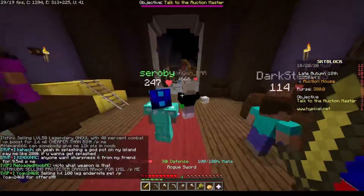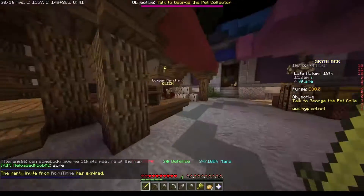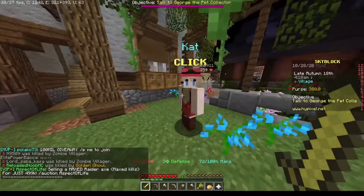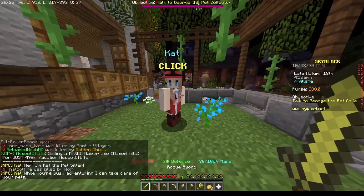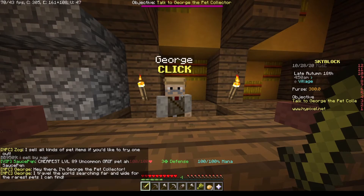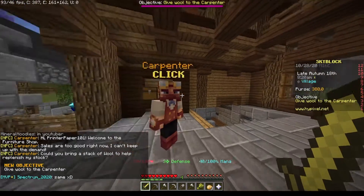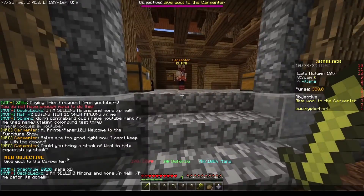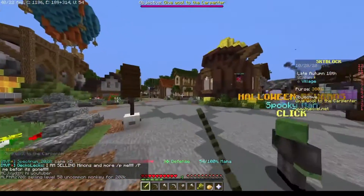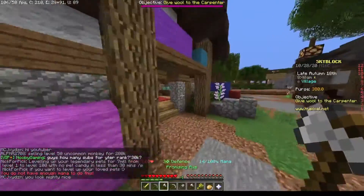Talk to George the pet collector. I don't know where that is, but it looks like this game is just about wandering around. Oh wait — George the pet collector, yes! Talk to the carpenter. I need to give a stack of wool to the carpenter. The builder was over there, and there's a wool merchant up here. Oh, I have to buy wool?